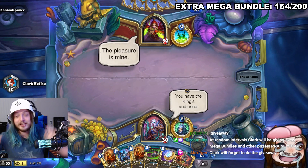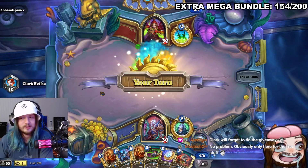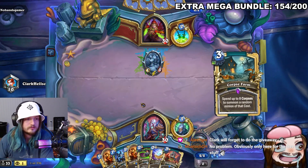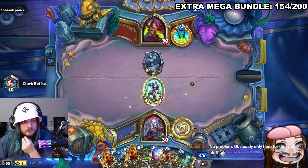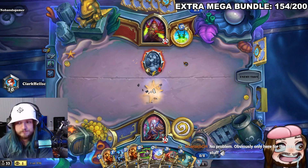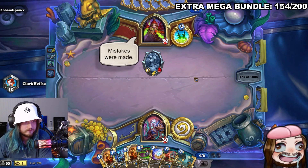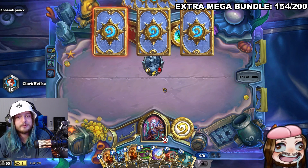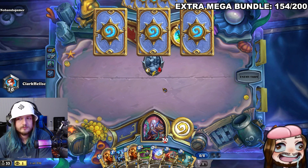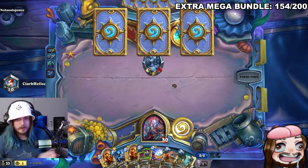Chat jokes that Clark will forget to do the giveaway. The streamer has to give the opponent a concoction, not happy about it. He wasn't going to play Crop Rotation and isn't sure why the opponent played Putricide — it can't be that good.